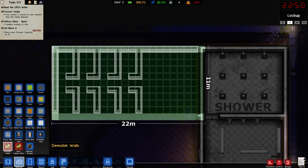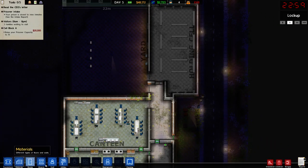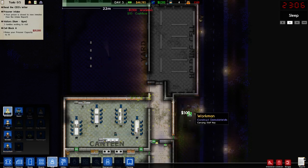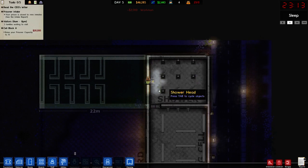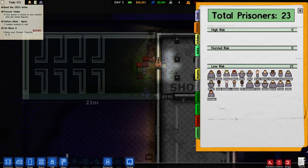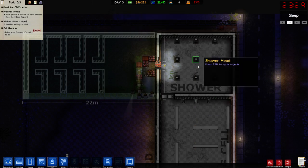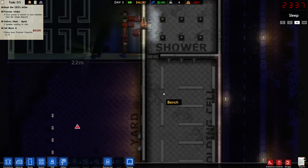We need to demolish that wall there so they can do the foundations and everything. I'll add another couple of workmen. Here we go. We're looking okay — cash flow is good, bank balance is good. Monday 5, we're sitting really nice.